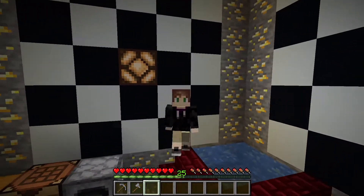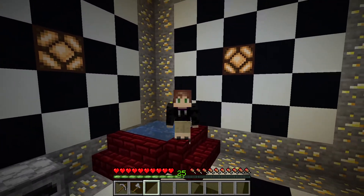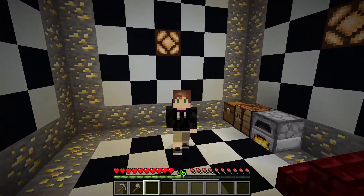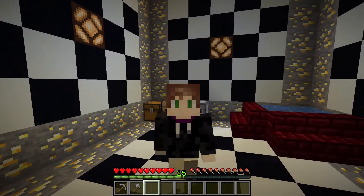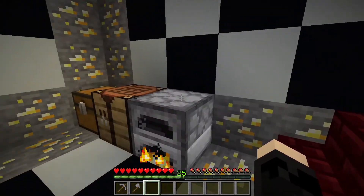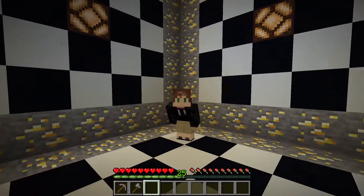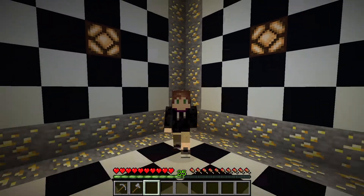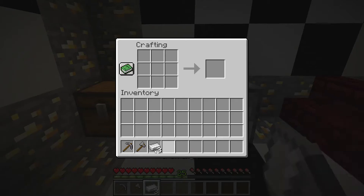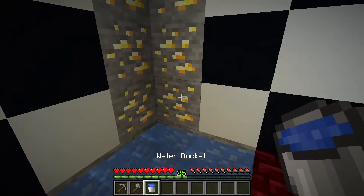I've gotten close to drowning before actually. Me and my older brother used to do this thing called underwater wrestling — not a smart idea for kids. There was one time he put me under water for way too long, and we had this signal to let each other know we were drowning, and he must not have gotten my signal. My lungs were burning like crazy and it scared the heck out of me — after that, we didn't do underwater wrestling anymore. You guys are getting a lot of weird life-traumatizing stories in this video.